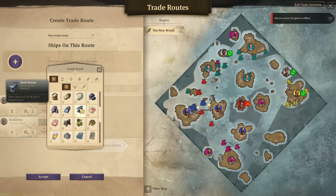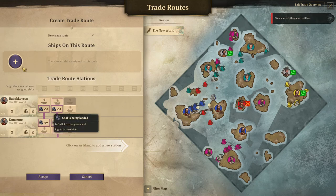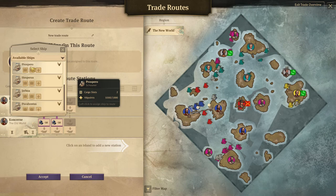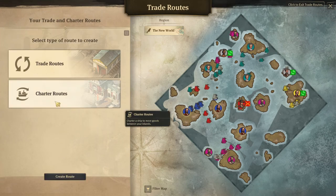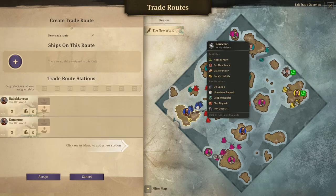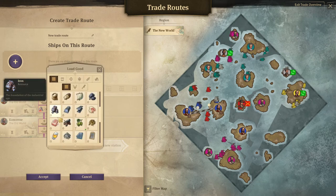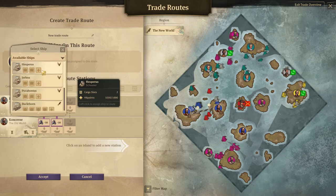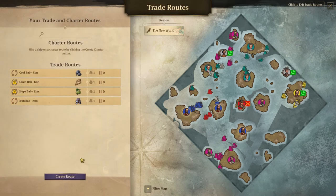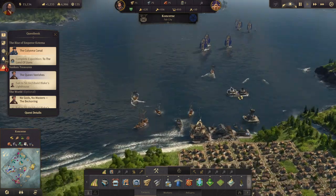We want to load coal and unload it there — that will be the Prospero. Then we'll create another one from there to there, load iron and unload there — that will be the Hesperus. Two more trade routes going.